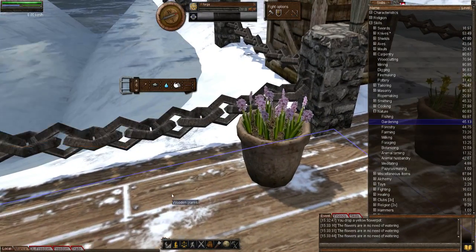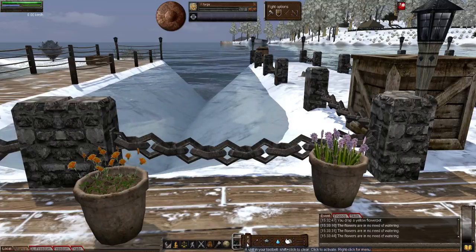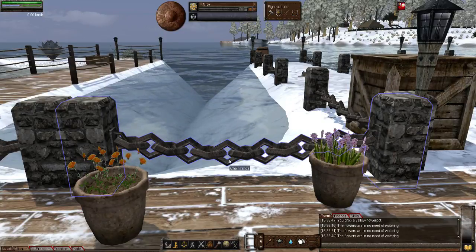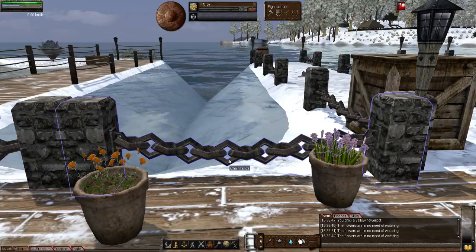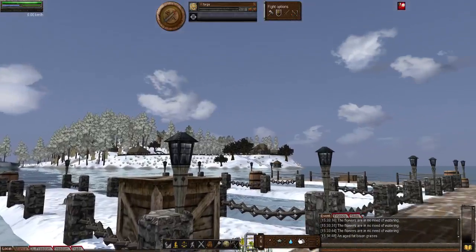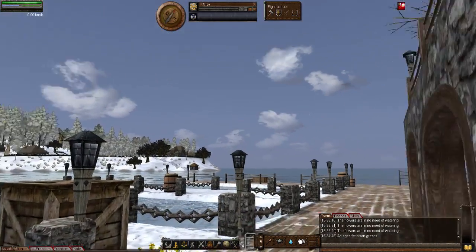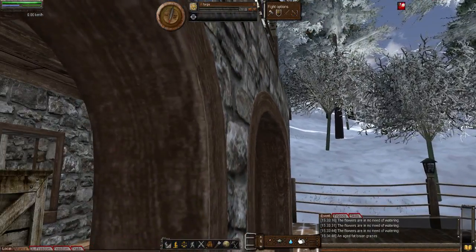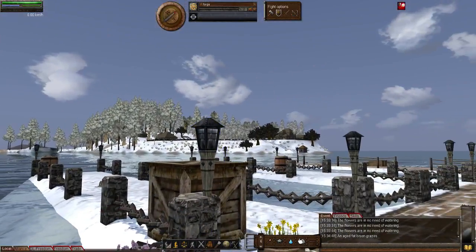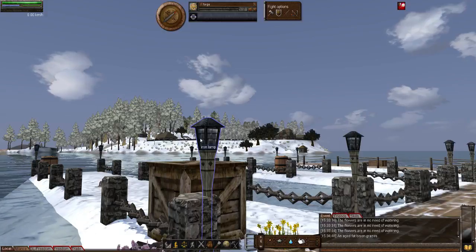You'll see I even demonstrated using three different types of flowers. I think I've been quite thorough and shown you everything to do with flower pots. One last thing - isn't it beautiful that it's all white outside, all snow covered? It's nearly Christmas, and this is my favourite time in Wurm because it looks really beautiful. It's cold of course but it does look so beautiful. Anyway, wherever you are in the world, God bless you and keep every last one of you safe. Thank you for watching, and have a fantastic day. Goodbye!